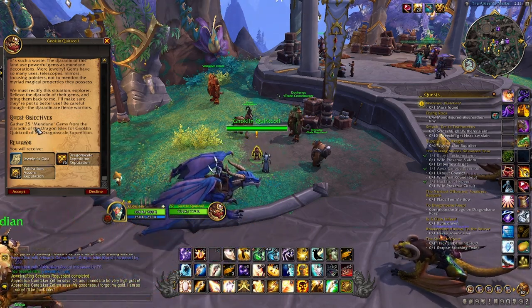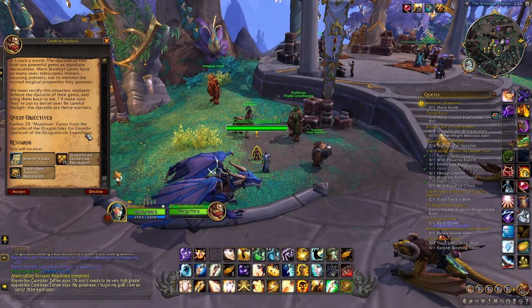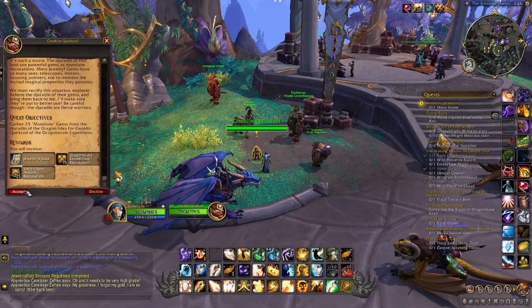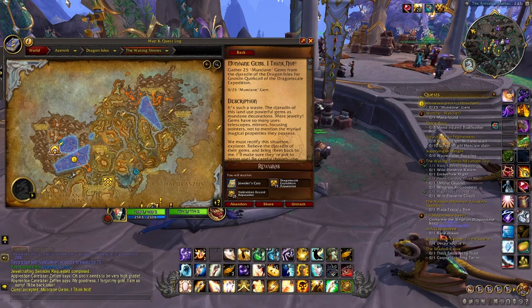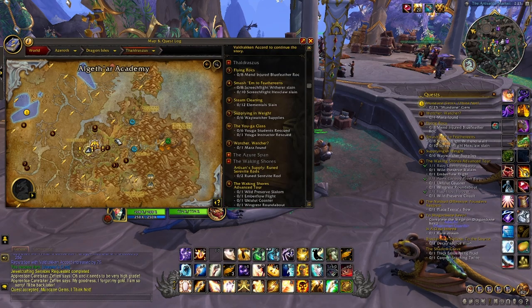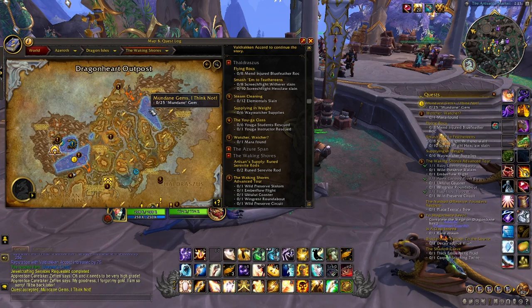These are more normal quests. This one wants me to gather 25 mundane gems from the Djarin of the Dragon Isles for Gnoclin Quirk Coil of the Dragon Scale Expedition. I can see where that's at — it wants me to go only in Waking Shores for this one. These will be different for everybody, depending on your profession and the week. So I'm going to go check that out.